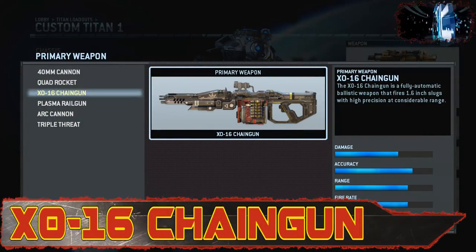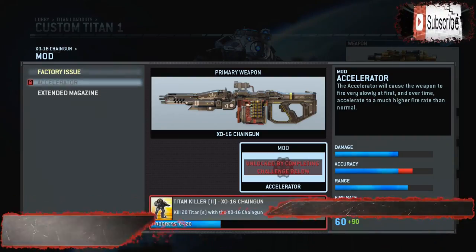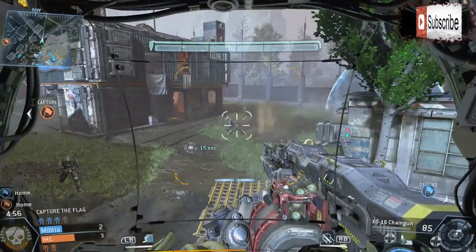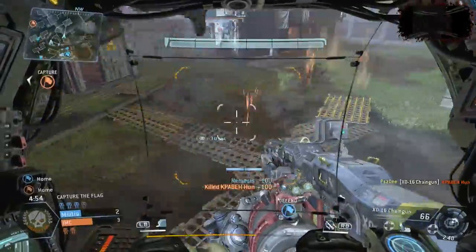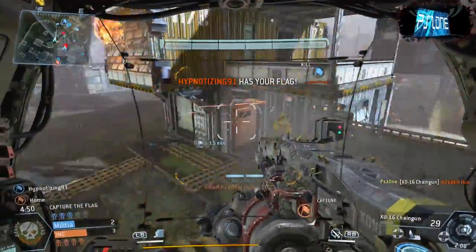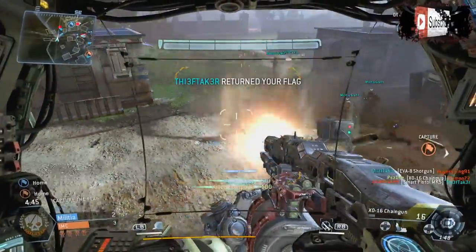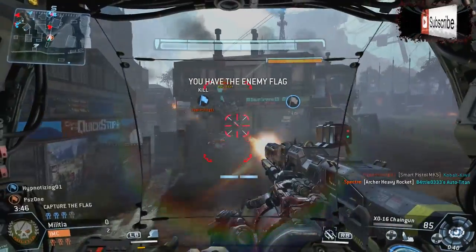Next up is the XO-16 Chain Gun, and this is the most standard weapon in the game. If you're a beginner you're going to want to use this because it's really easy to stay on target. It has decent damage, but definitely nowhere near as good as some of the higher-level guns. This gun is equally good for taking out infantry and titans, so it really is a good gun to start with.